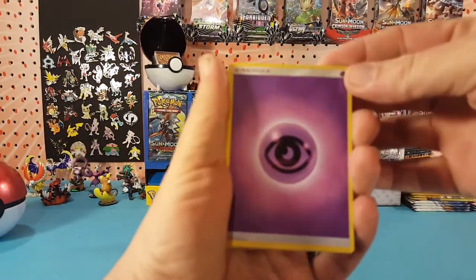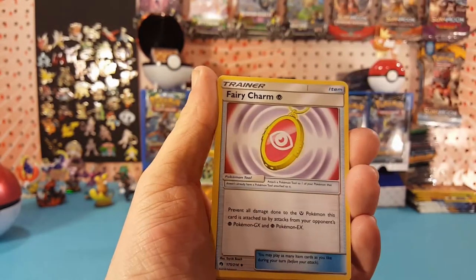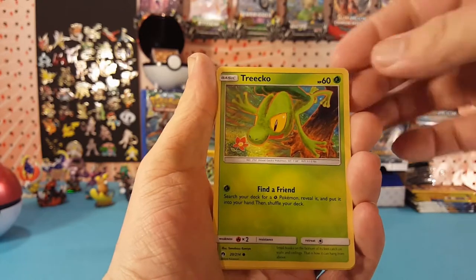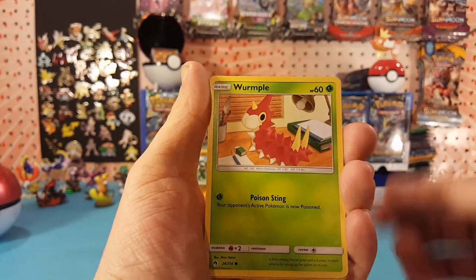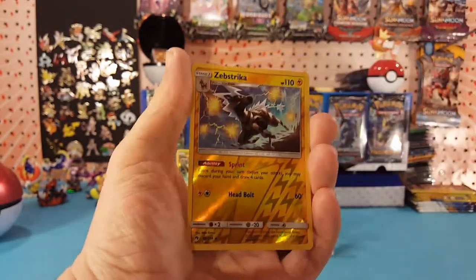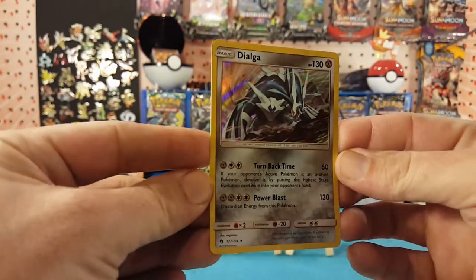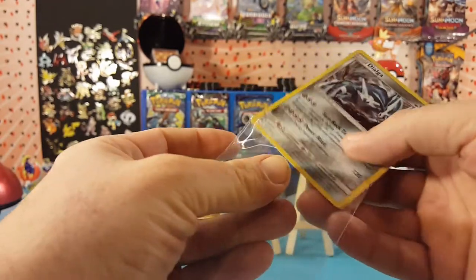Final pack — we have Psychic Energy, Helioptile, Fairy Charm Psychic, Professor Elm's Lecture, Chansey, Tracey, Pikipek, Mareill, Wurmple. Zubstrika is our reverse and it is a rare, and our final card is a holo Dialga. Very nice! Last two packs are where it's at.